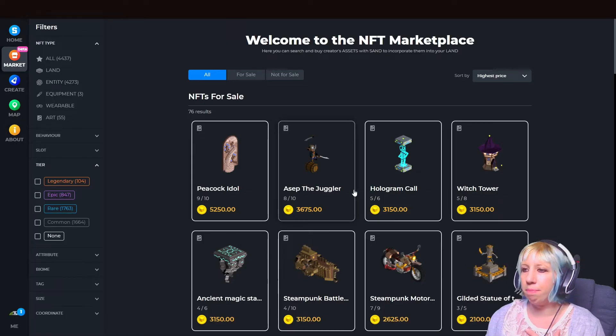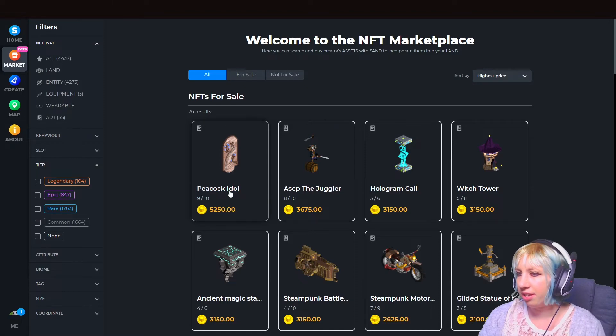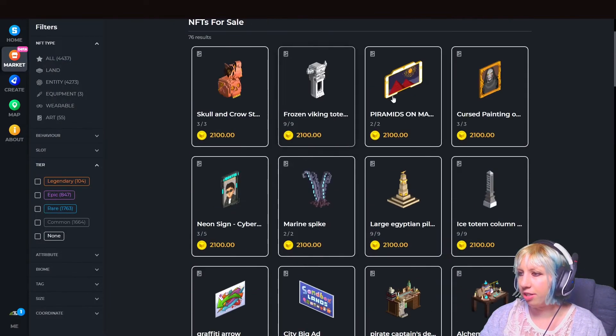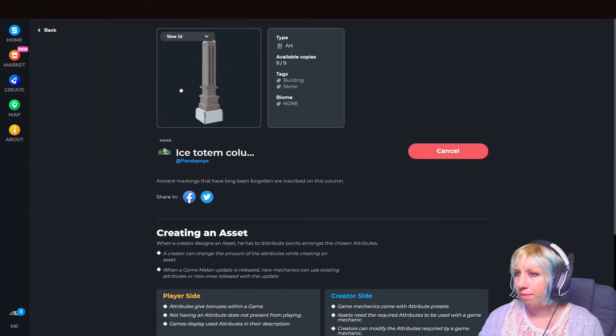I do have one piece of art here as well — here we go, the Ice Totem Column art piece, with nice little markings and a description down here. This is the very first sale to come up for their marketplace — these are all from the first lot of artists.